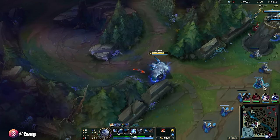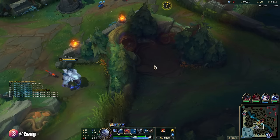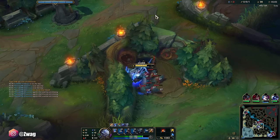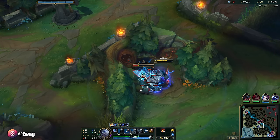I'll just keep clearing. This clear is actually really nice. Q's probably on bottom crab. I'll go check it after these — I might be able to get it from him.